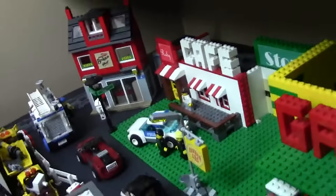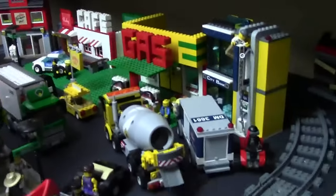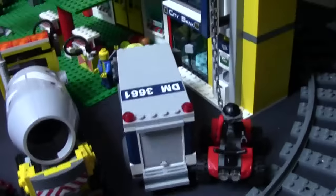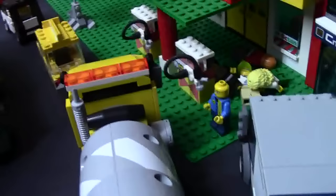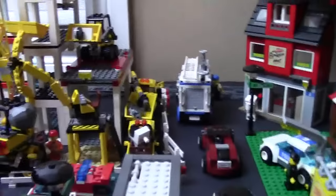Right beside that I have my custom Corner Gas station and Ruby Cafe mock, as well as the bank — and there's a little robbery in progress. I actually just threw all my Corner Gas figures there and I'm going to do some work to that.